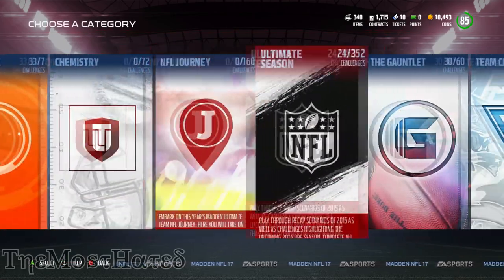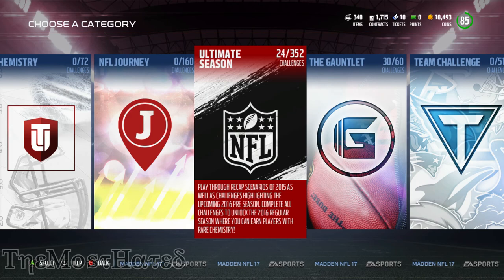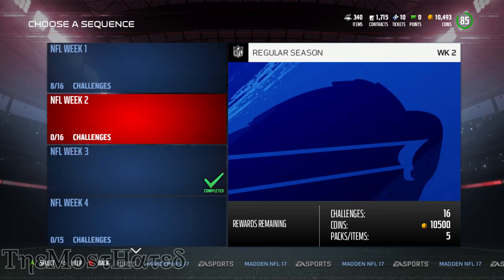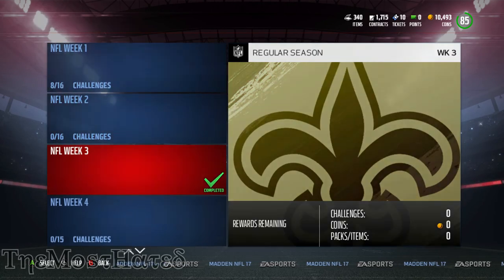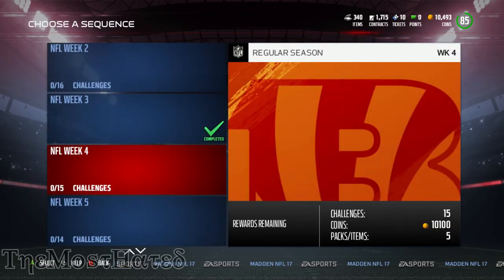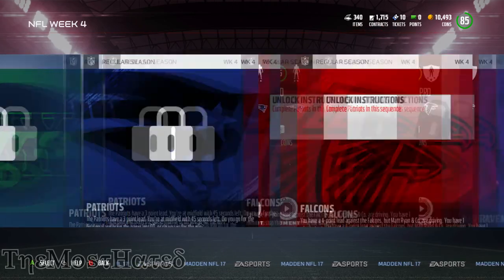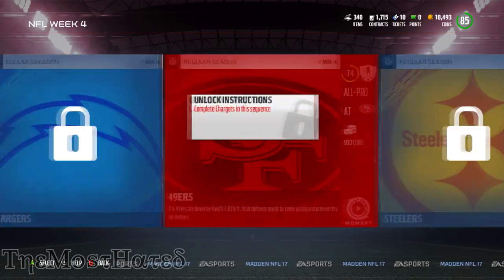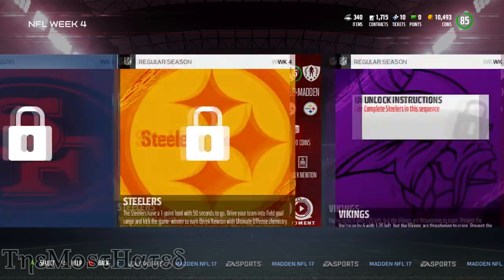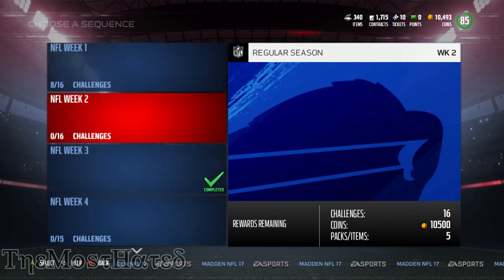I know everybody always says to use the Ultimate Season mode. As you can see, I have tried that — I've done 24 of the challenges — and in my opinion this is not a very good way to get coins. There are a lot of challenges but you don't get a lot of coins for them. You don't start getting a thousand coins until the very last two challenges, and it's just a thousand and then twelve hundred. No thank you.